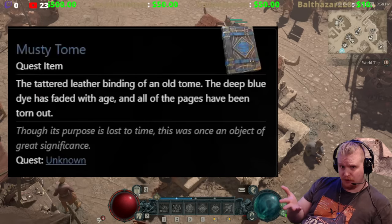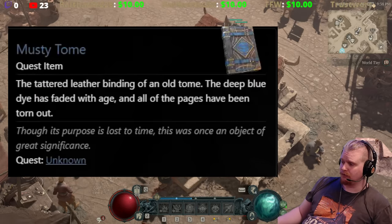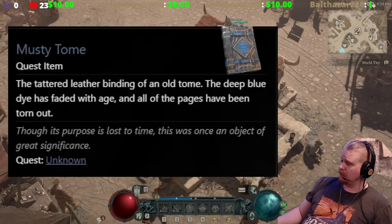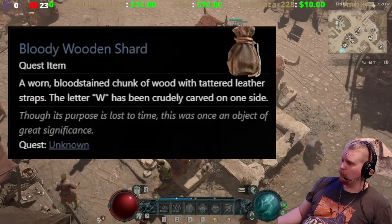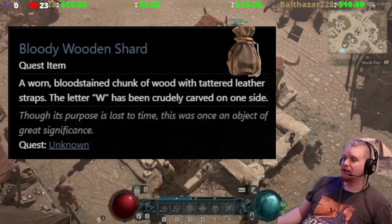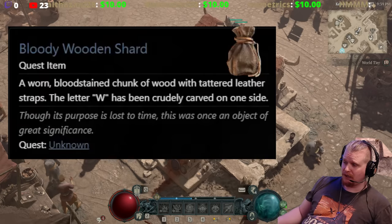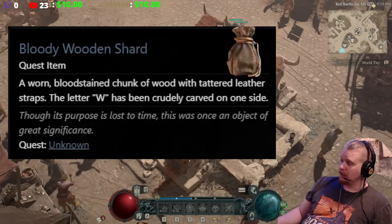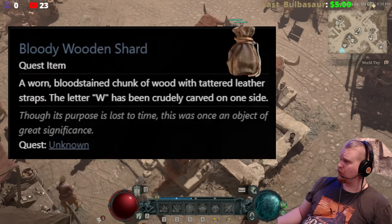Why is this important? What was used to create the Diablo 2 portal? The Scroll of Town Portal, the Horadric Cube, and Wirt's Leg — those were the three objects needed. In this game it looks like we have the same thing going on. Another item from the files is the Bloody Wooden Shard: 'A worn bloodstained chunk of wood with tattered leather straps. The letter W has been crudely carved on one side.' That W and the piece of bloody wood almost certainly means it's Wirt's Leg.